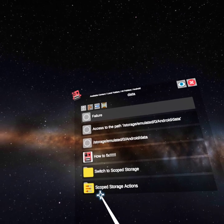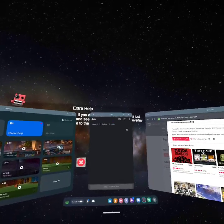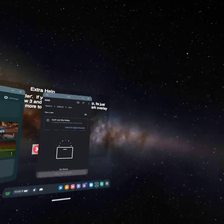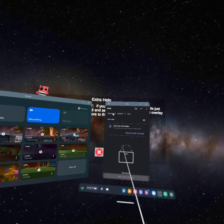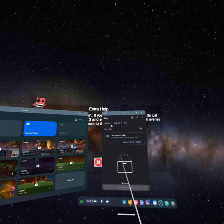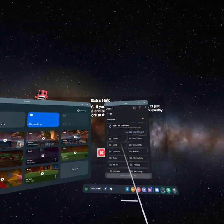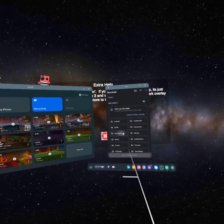Once you click that, you should see Local Files and Folders. Go to Android Data, then Storage Actions, and then Request Access. It's going to take you to your Files app — click Quest 2 or Quest 3 standalone, whichever one appears first.